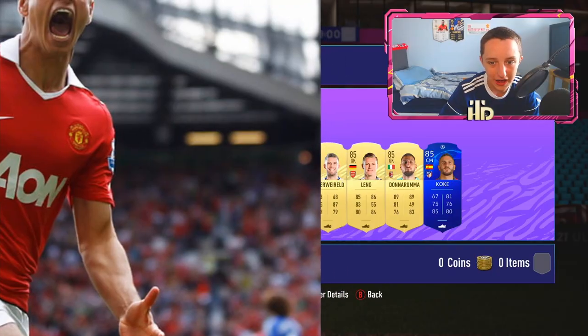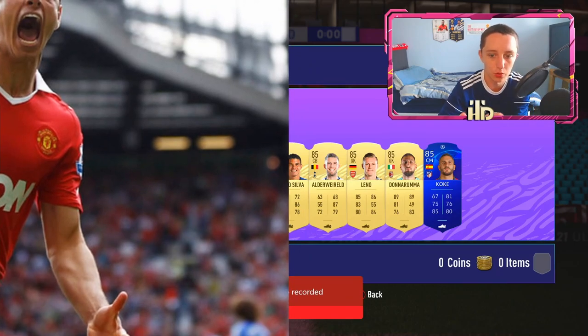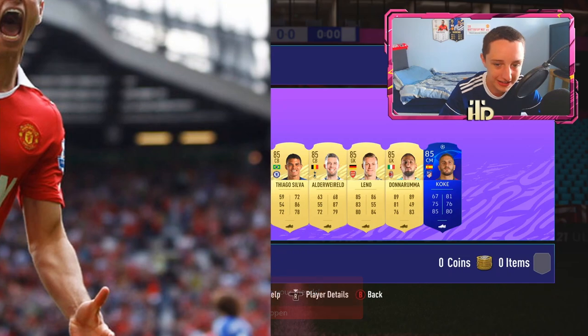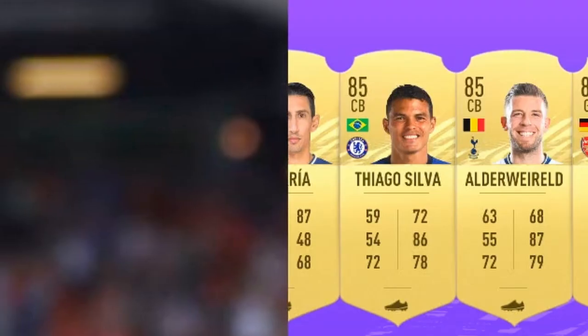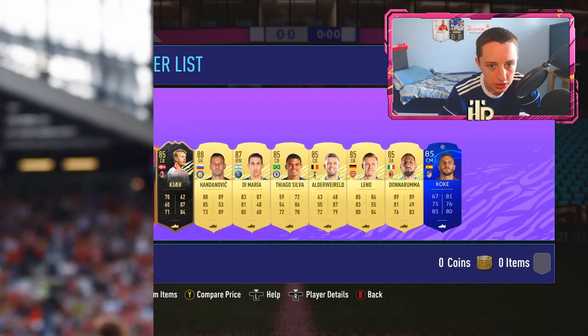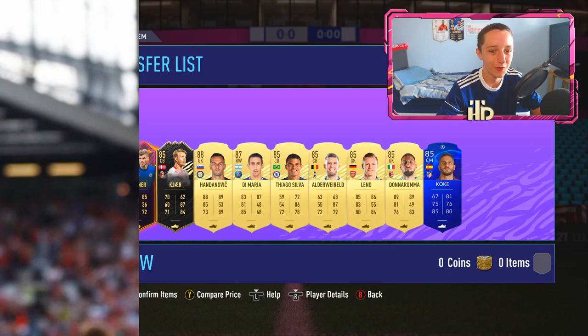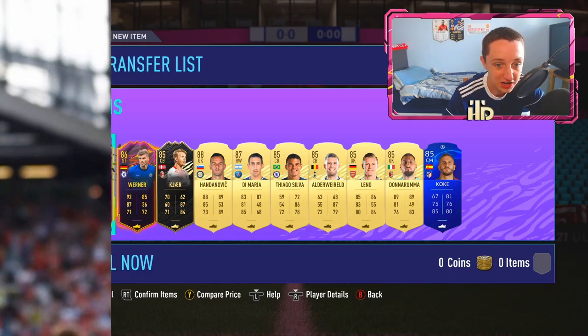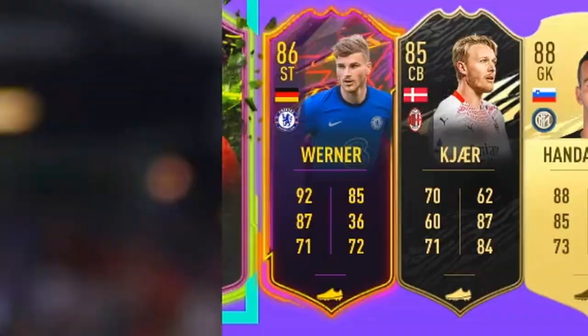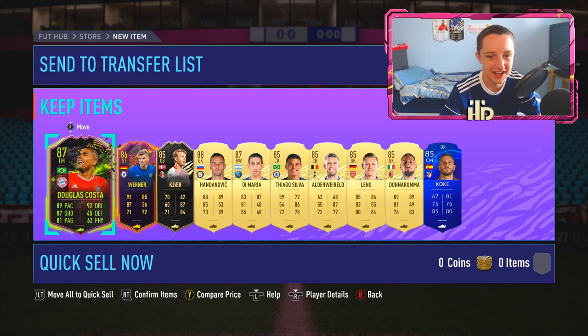Ladies and gentlemen, starting off we do have Mr. Coke. We love a bit of Coke. Donnarumma, Leno, Alderfield. Right, I'm trying to think of the most common 85. It's July and my head's gone. It's definitely a walkout because we've got games recorded. Like, an 85x10, mate — it should be guaranteed a walkout. DeMaria! Hello mate, welcome to the world. Handanovic, 88 — that's an inform. Kajaya, 85. I believe this is a ones to watch. Timo! We've got Timo Werner in that pack. All right, Halloween — we've got a Scream card. I mean, that's just bang average.